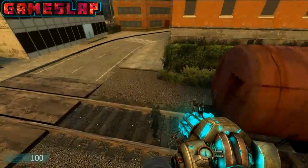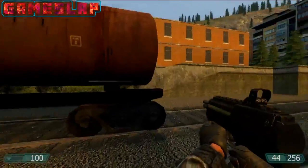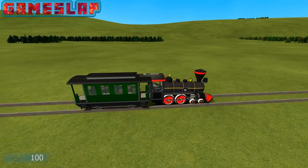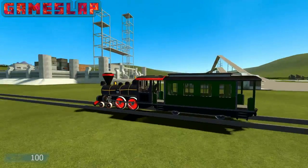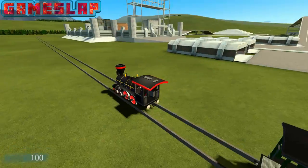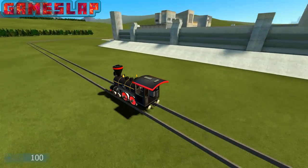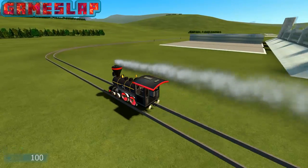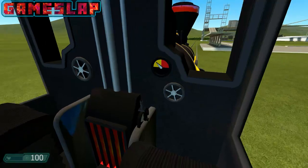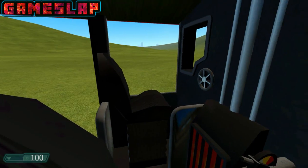A bit weird then. Oh the train's still on the track so that's something. Maybe I'm on the wrong side — it's not connecting. Yeah well let's go around the track anyway. Gotta be quite slow going around those corners otherwise you just fly off. Nice little station here. All aboard!